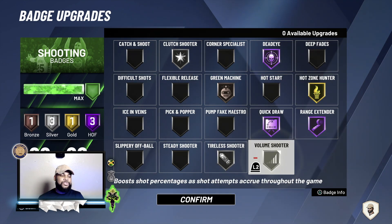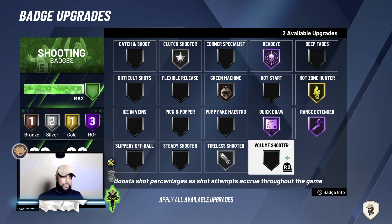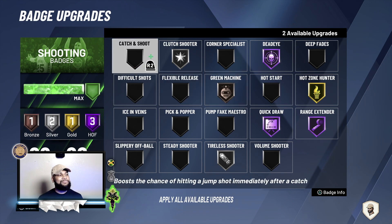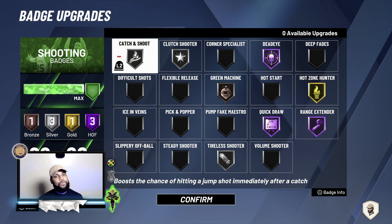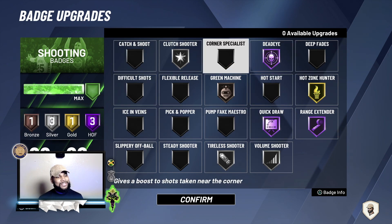The next one I would use is volume shooter because the more shots you take, your percentage goes up. If you don't take a lot of shots per game, put that badge on silver. For catch and shoot — guys, I'm telling y'all right now, I've never really used catch and shoot. I tried it once on bronze and didn't even notice a difference. Use volume shooter, or catch and shoot only if you love to catch and shoot.